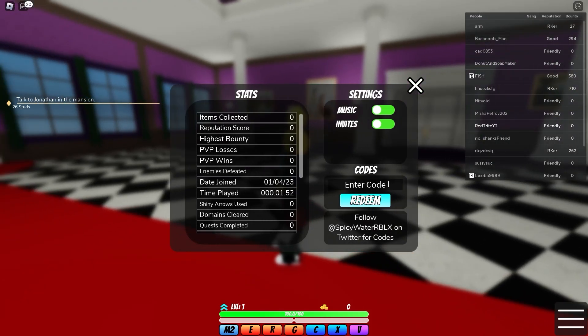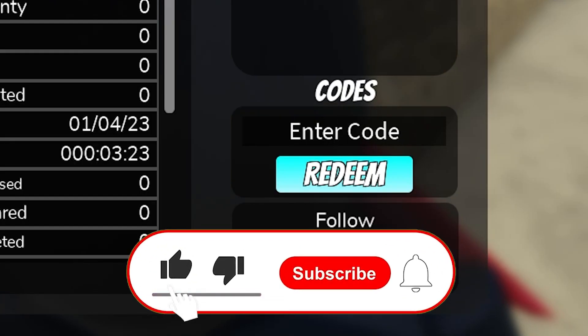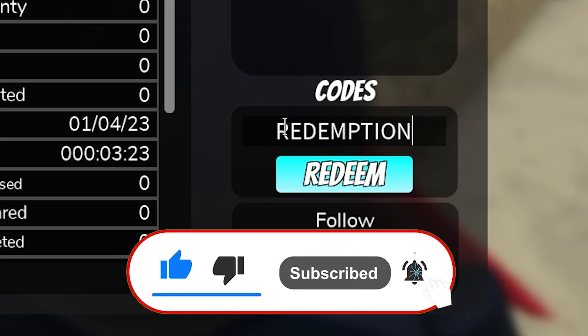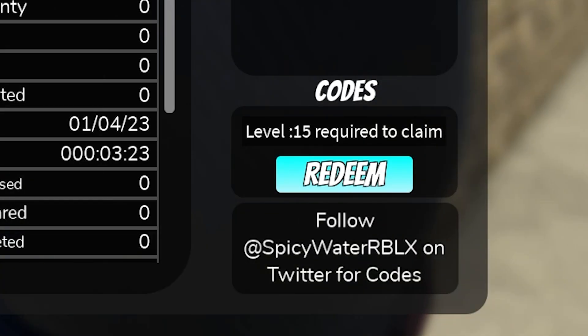Let's start with our first code, which is one of the awesome ones — make sure you subscribe because you're gonna get something great. This code actually gives you two shiny arrows, and it's called 'redemption.' It also gives you a Roca and a bunch of other stuff. Note that you have to be level 15 to claim it, but it still works!